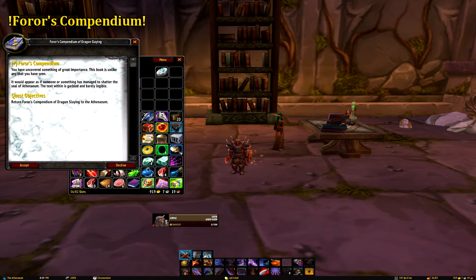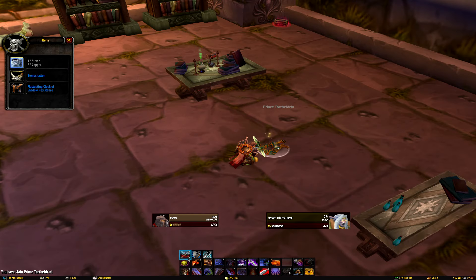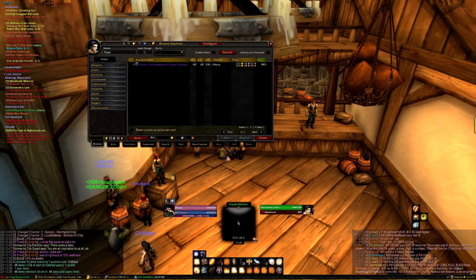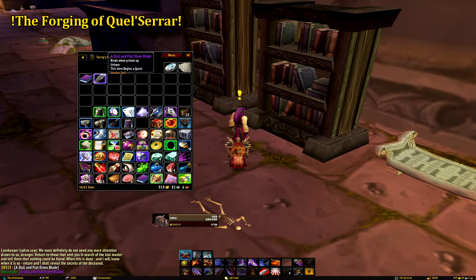Paladins and Warriors can pick up an exclusive epic book titled Forer's Compendium of Dragonslaying. This can be dropped off of any boss at a fairly low drop chance, or found as a dusty tome within any of the wings. Once you find the book, be it by chance or from the Auction House, head to Lorekeeper Lydros in the library, who will give you a dull and flat elven blade, which will begin the next part of the quest.